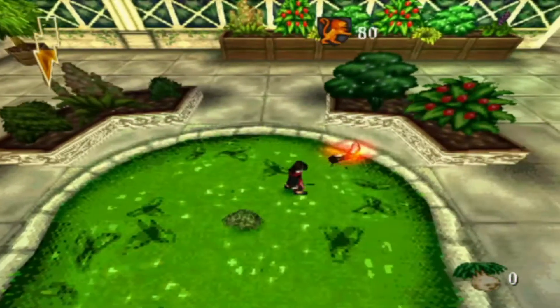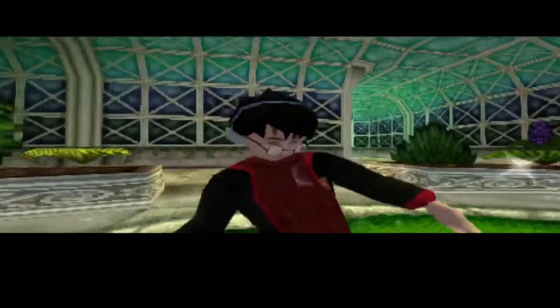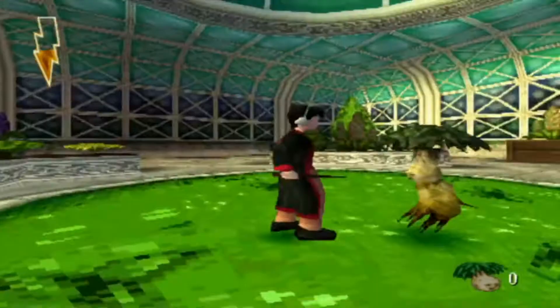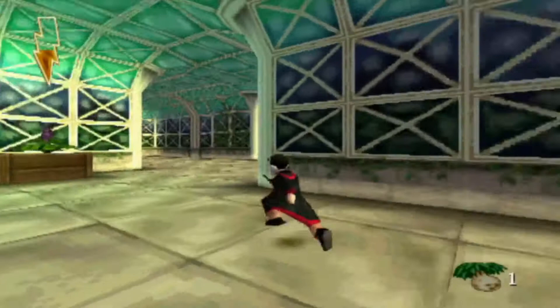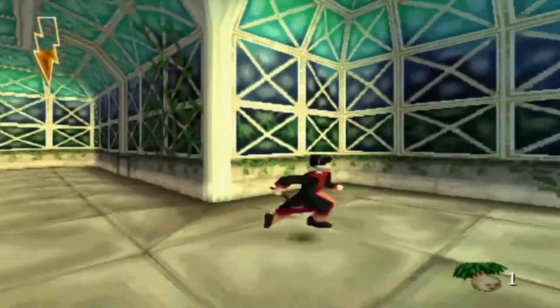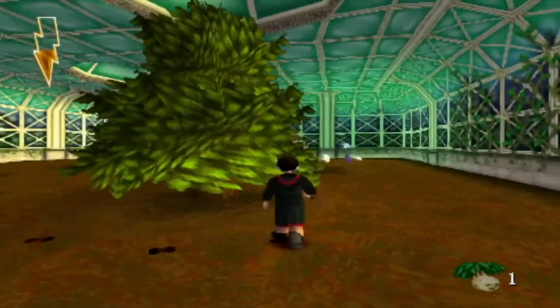My one tactic I recommend is try and get the slugs to come towards you - that way they'll forget about the Mandrake. Then once you kill all the slugs, use Wingardium Leviosa to release the Mandrake and collect it. Professor Sprout said you need at least three, but I'd always try and aim for five because that'll get you the most house points.